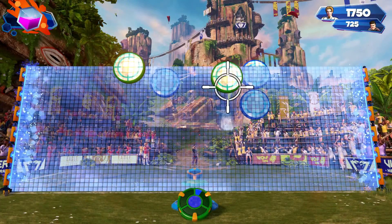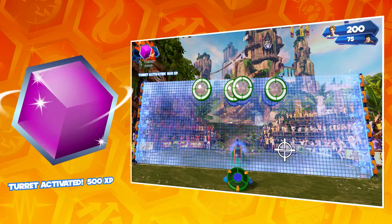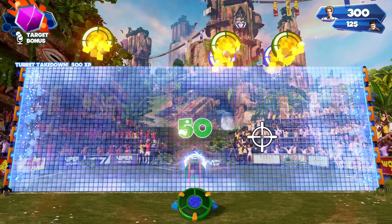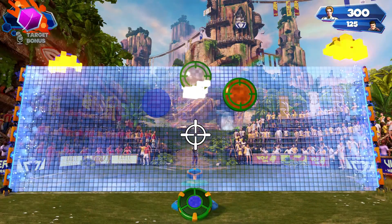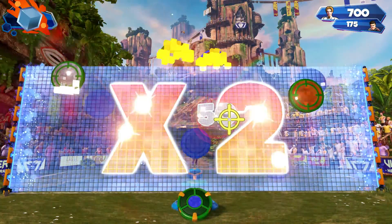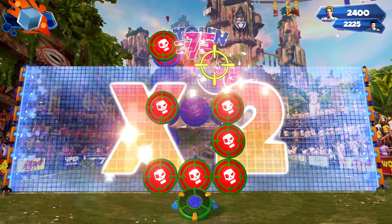Falling behind? Don't worry — use your power-ups to gain advantage. Your power-up meter will charge as you play. Wait until it is full, then use the power-up gesture or voice command to activate. The target bonus power-up will double the points you receive for every target you shoot. Save your power-up for use on a high-scoring target wave and you'll rack up those points, leaving your opponent way behind.